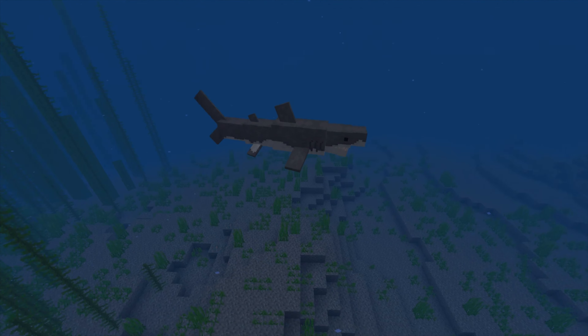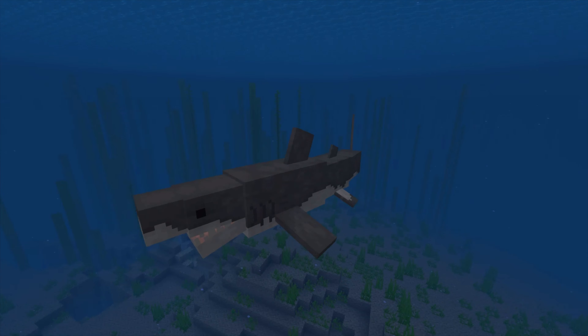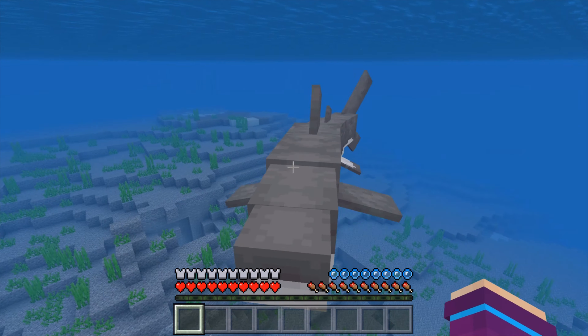This is the Great White Shark, a brand new mob in my Ocean Expansion add-on. They swim around the ocean and are neutral towards the player, meaning they will only attack you if you attack them first.